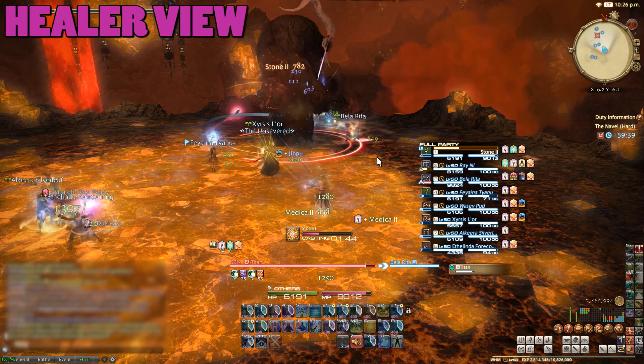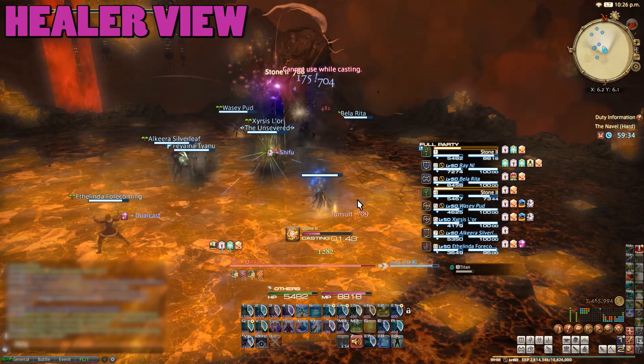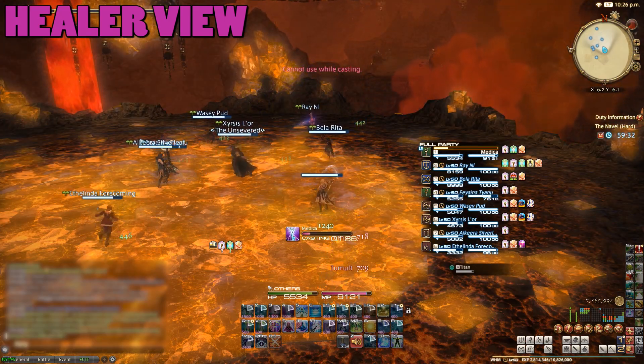Tumult also makes an appearance now and then. This is where Titan stomps the ground dealing low AoE damage to the group, but this one's fairly ignorable.